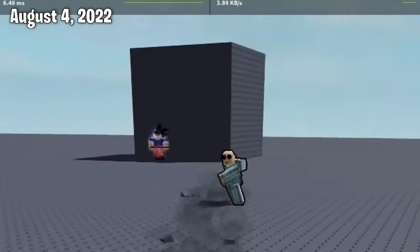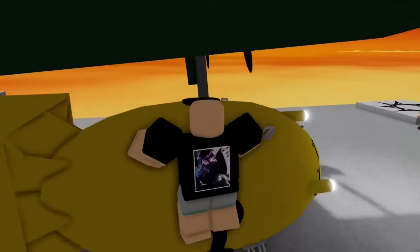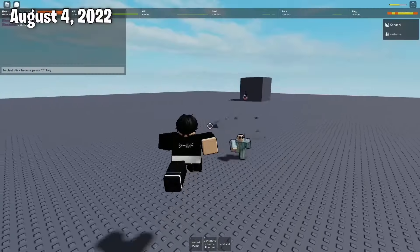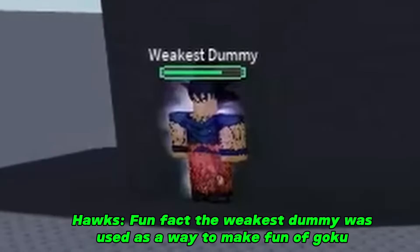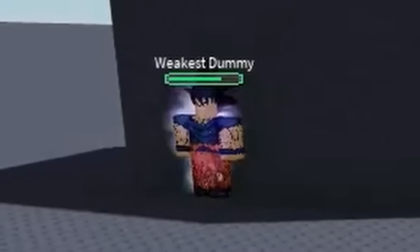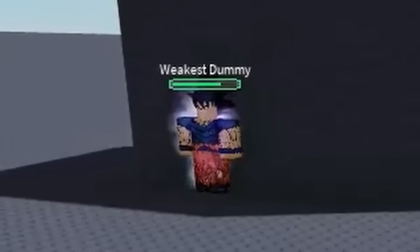During this time, a small brick wall was added to test the game's destructive capabilities, because Flowers wanted to add a destructible environment with destructible buildings. This addition also came with a testing dummy called The Weakest Dummy, so combos could be properly tested. He sported the iconic Ultra Instinct transformation and would go on to evolve into the mastered Ultra Instinct form.